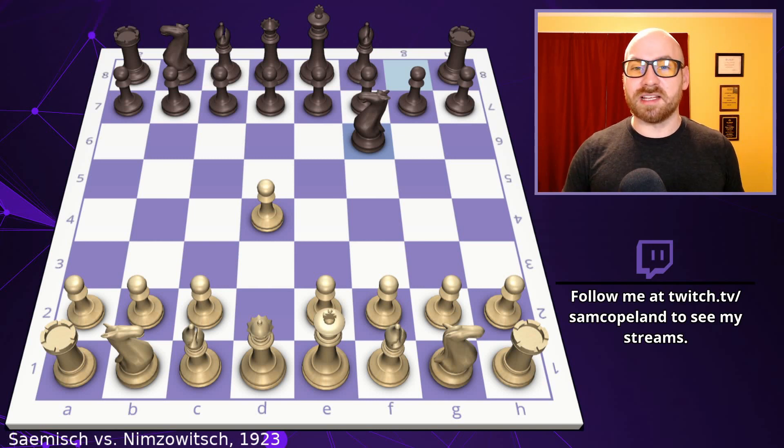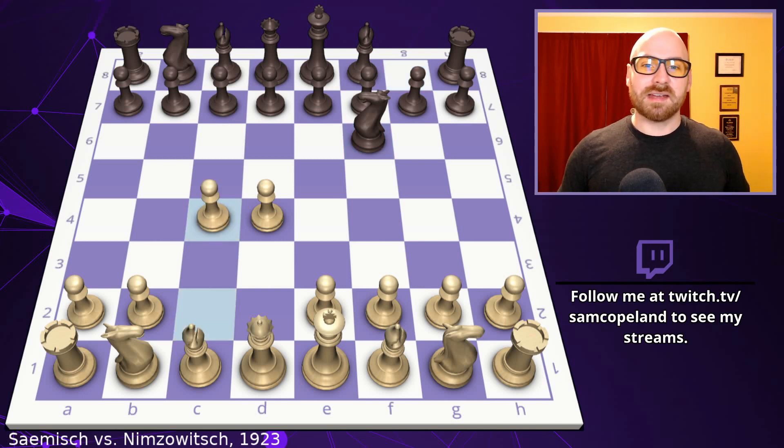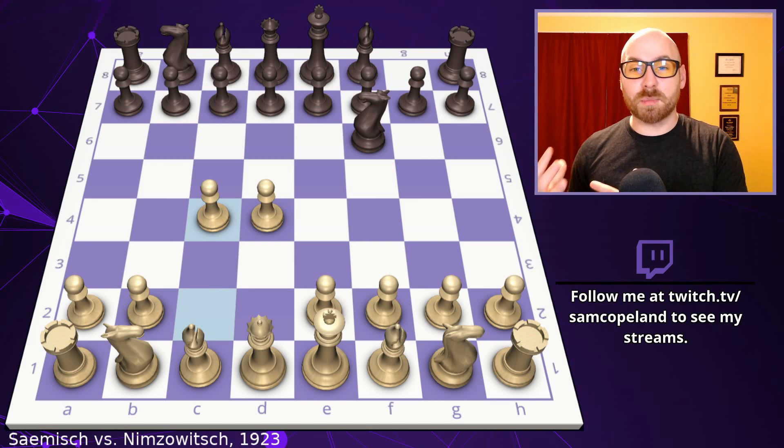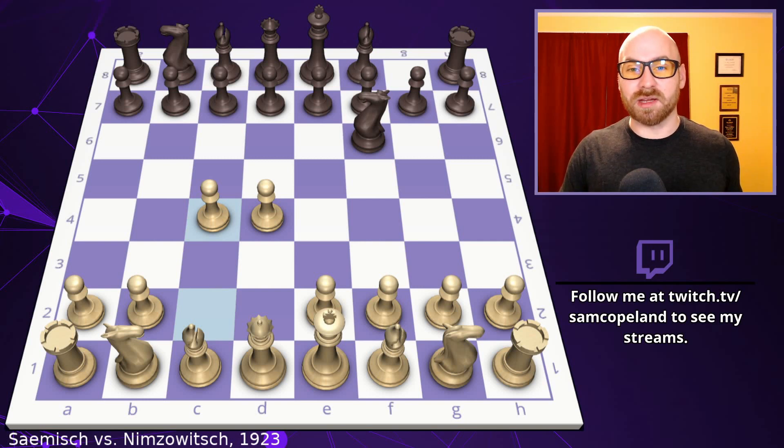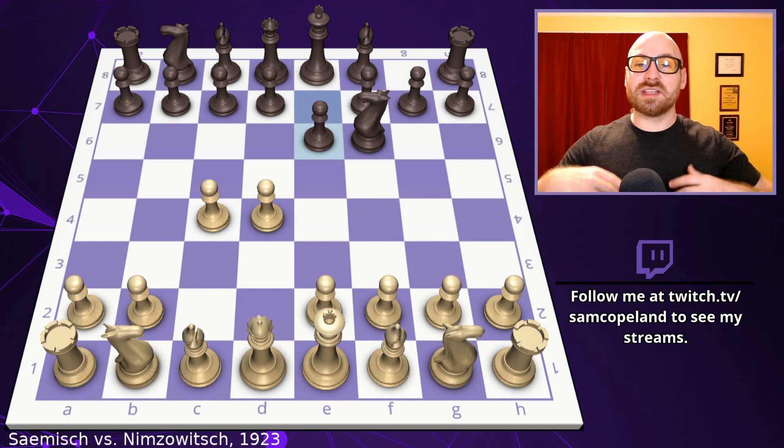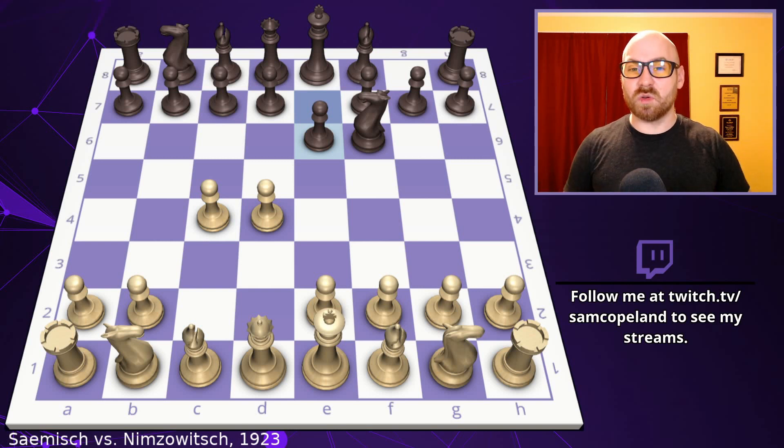This is something Nimzovich helped popularize — openings that focus on development, especially of the minor pieces and early castling, but not placing pawns in the middle of the board early. Instead, once properly mobilized — which in this game occurs around move 7 — he places pawns in the middle. Many people thought this strategy was questionable, but Nimzovich's success proved it to be totally viable. Now pawn to c4, since you can't put a pawn on e4 because the knight will capture it.